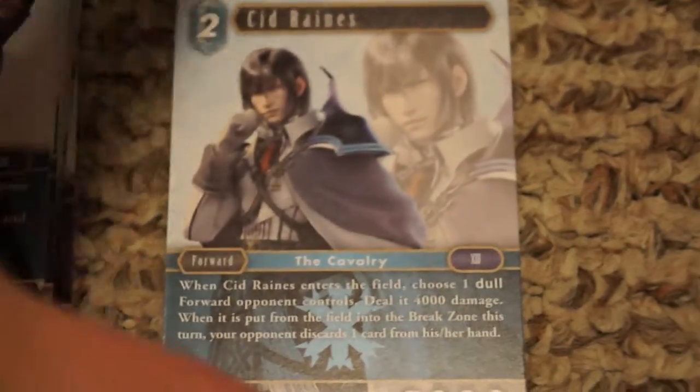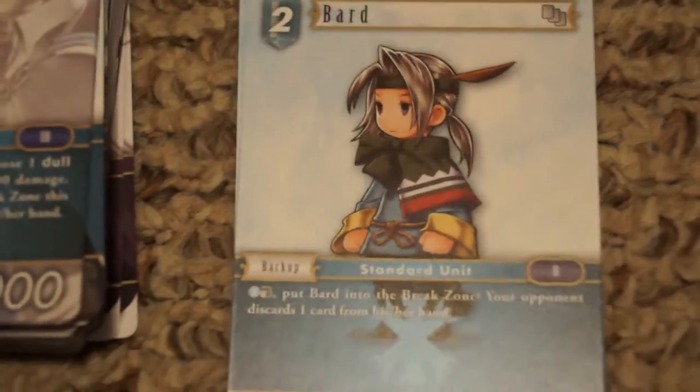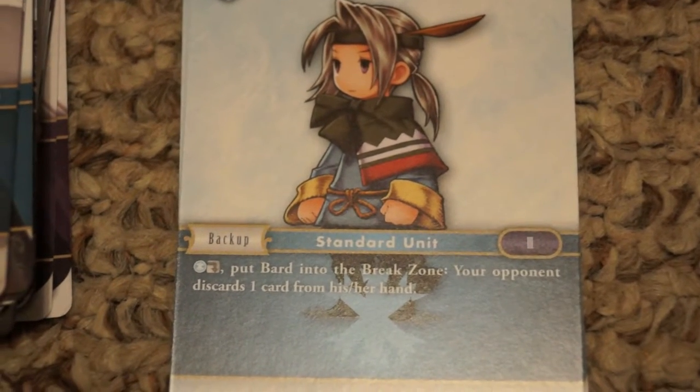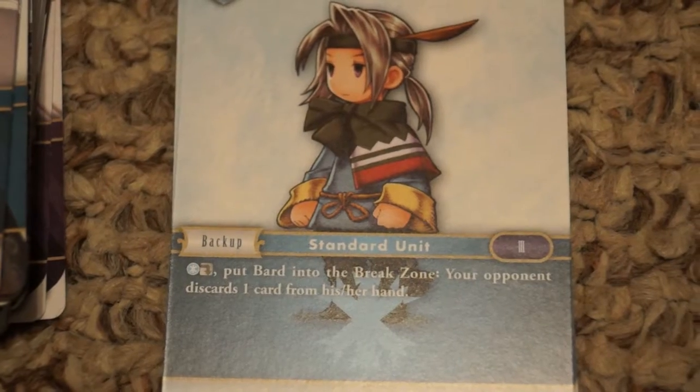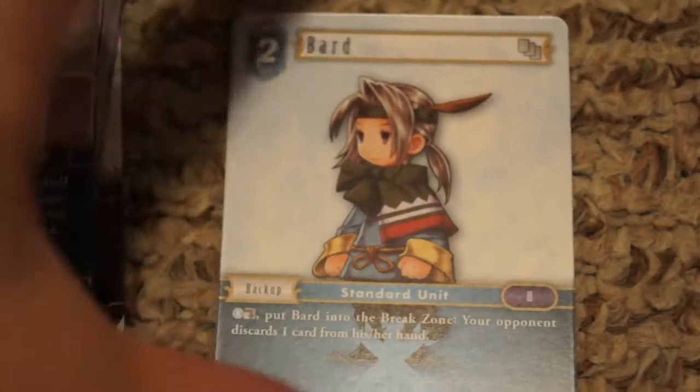Then we get some generics. The Bard is two cost, a standard resource-making unit. You can pay Ice and dull him to send him to the break zone, but it forces your opponent to discard a card as well. That could be useful. You only get two of these though — probably would have preferred a third.